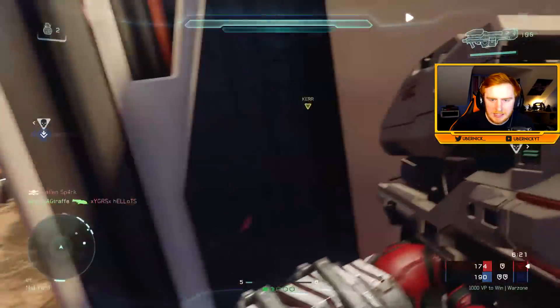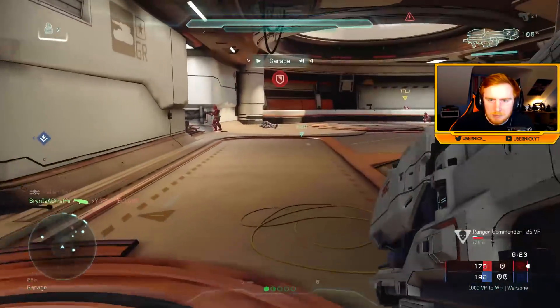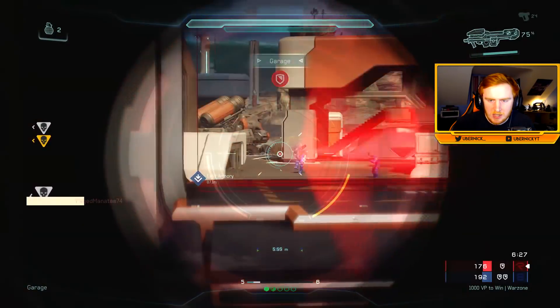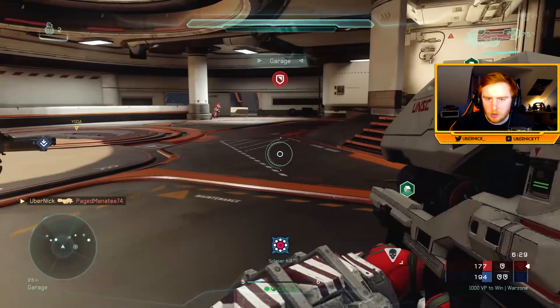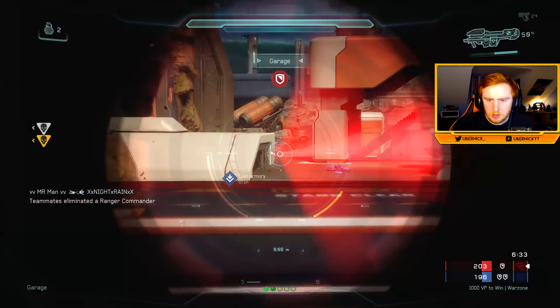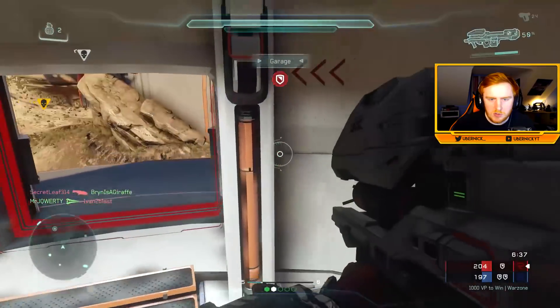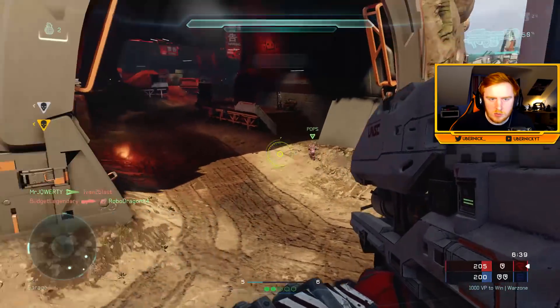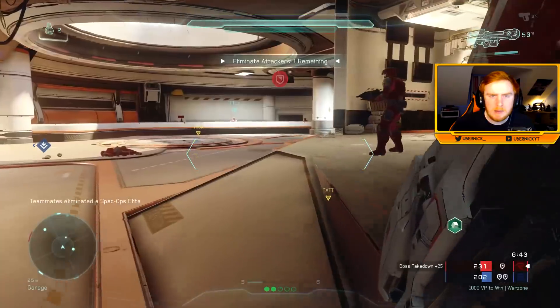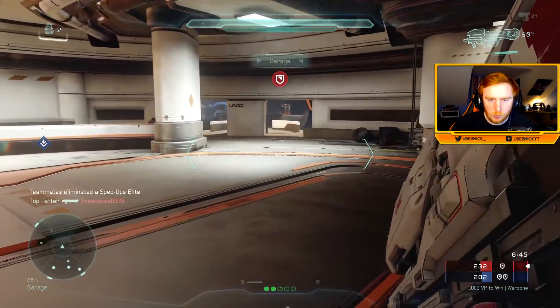I just need one more kill with this and then I can upgrade to the End Game. I'm just trying to not get sniped or killed across the map — that would kind of suck. Easy kill there — kill number five. I'll use the rest of the ammo in this and then upgrade to my End Game. The End Game should be pretty easy to get kills with — it fires extremely quick.